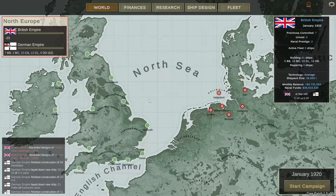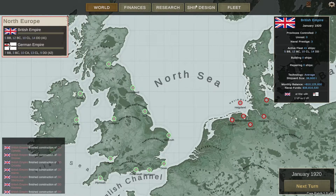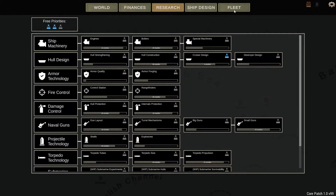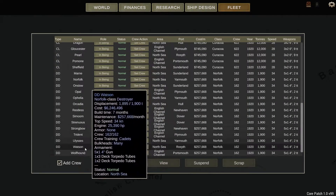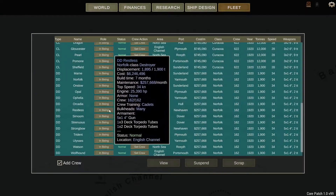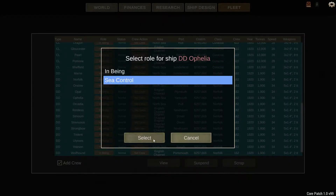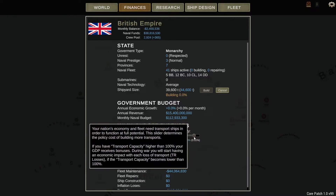Now, amazingly, we are finally ready to begin. Nothing happens in January, the first month, because it's just beginning. But the only thing we must go and do is — we currently haven't got any ships in the water. Fleet in being is probably going to be more important later in the game when things are updated.